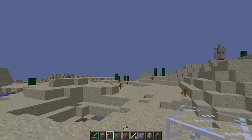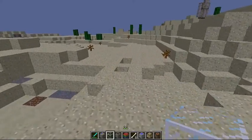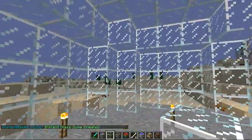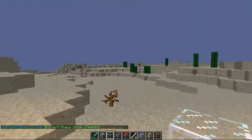For the glass dome, it looks like you're going to need some stone on the bottom and some glass, but I can't give you the crafting recipe for that one either. You put it down, right-click it like you did with every single one, and it makes you a glass dome. Pretty cool.